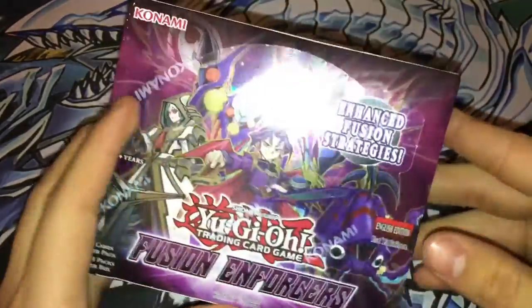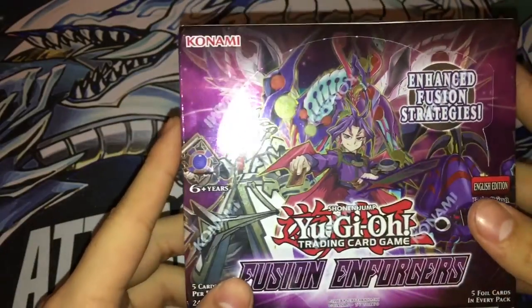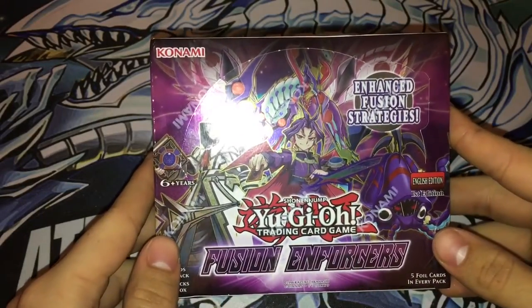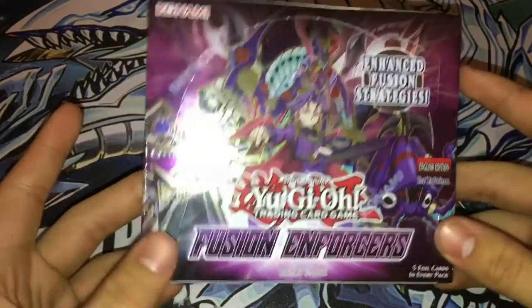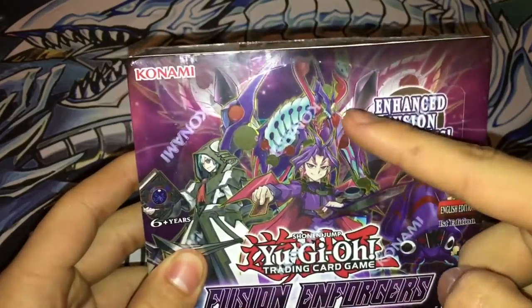I'm really expecting to get a lot of the Invoked or Eidolons. I really want a lot of this — I can build my Blue-Eyes, my Eidolon Blue-Eyes, over Invoked Blue-Eyes, whatever. And I'm actually hoping for some of the Fluffle stuff and probably this guy right here.